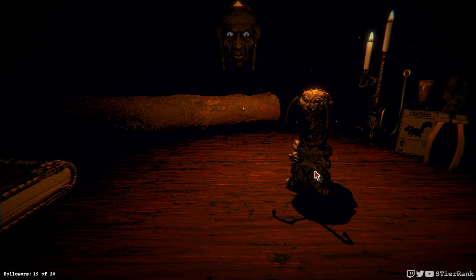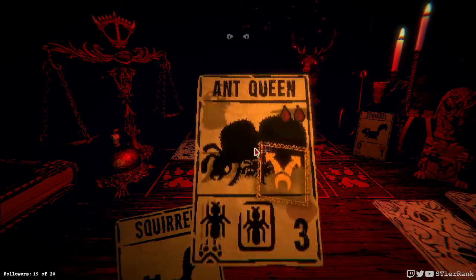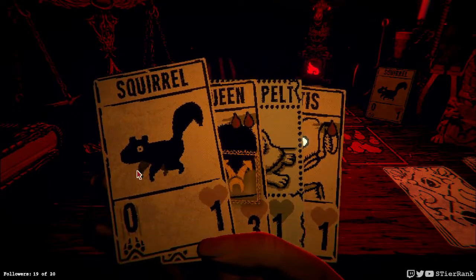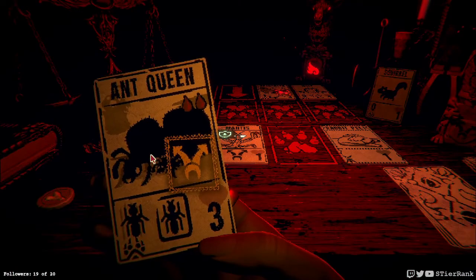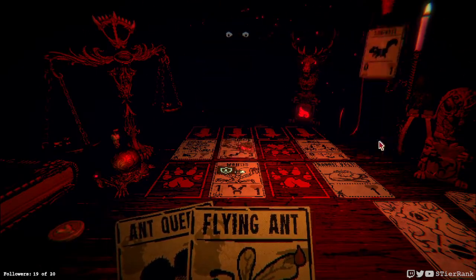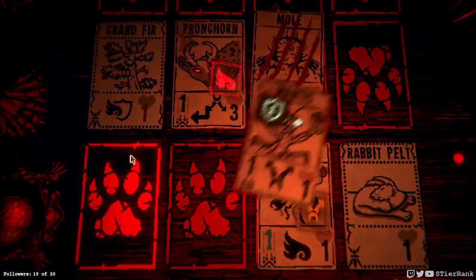Bifurcated strike on all insects - that's not bad at all. Nice. A pronghorn is gonna come in. Ant queen is gonna be bifurcated, but our mantis also is. So we could put it in the path of the pronghorn and let it take its first hit, and we'll put it down on the rabbit pelt to also absorb that first hit. Let's get down our flying ant and we'll have it do a bifurcated strike too. And that'll get us pretty close to where we need to be to get past this.